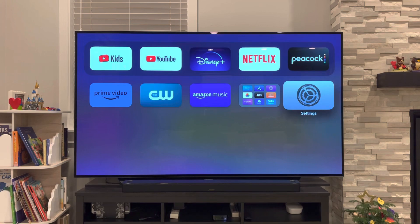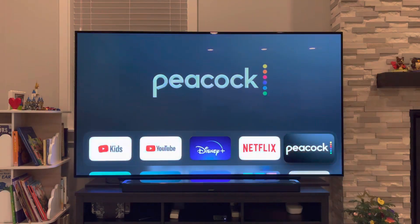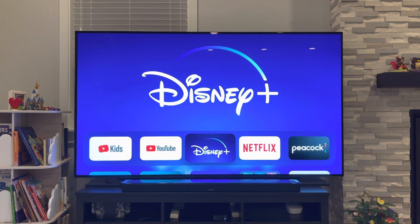The last reason I chose the Bose Soundbar 900 is because of dialogue clarity. Bose is famous for making dialogue very audible — you'll be able to hear dialogue very clearly, so you don't have to enable subtitles anymore. One thing to mention: there is a dedicated dialogue mode on the Bose Soundbar 900, but I actually find that enabling it makes the overall sound experience worse. By default, you can already hear the dialogue very clearly, so I'd suggest not enabling it.